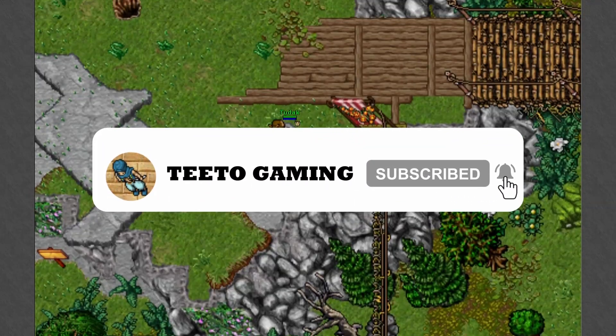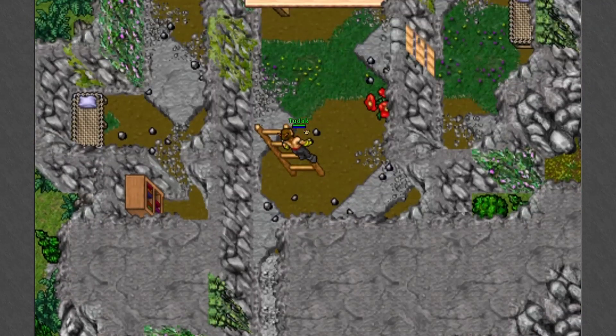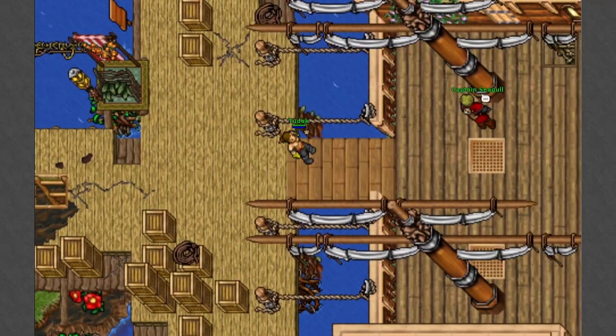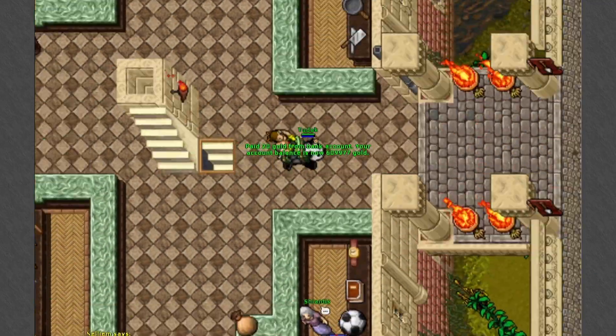I always do the full quest so I can access the turtle boat as well. To do that we first start by going to Abdendriel to buy a love poem, which you can find here. Next we go and buy a rake, and make sure that you have levitate or you need to bring some parcels.